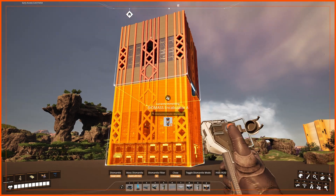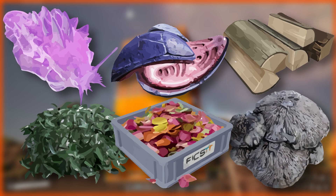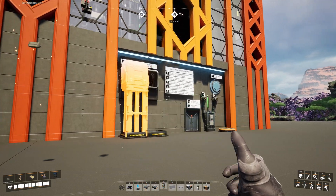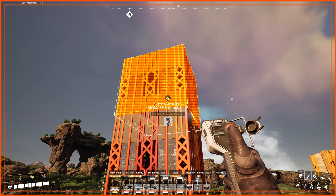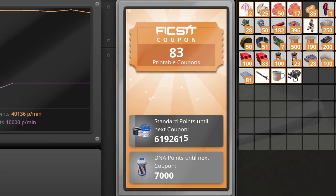The base module is fully autonomous and converts power slugs, wood, leaves, mycelia, alien remains, and flower petals. With an extra connection of water, iron, and coal, the second module can expand this base functionality with extra production of packaged liquid biofuel, gas filters, and alien DNA for the awesome sink.